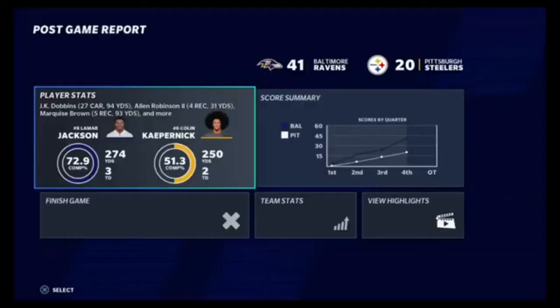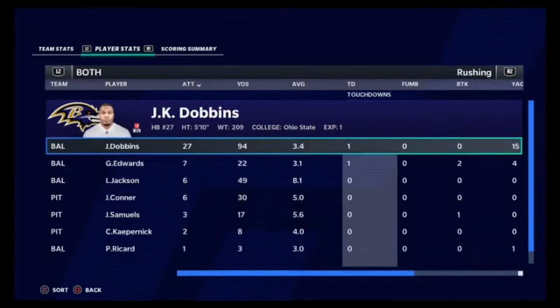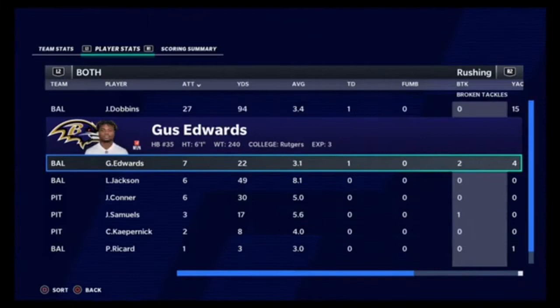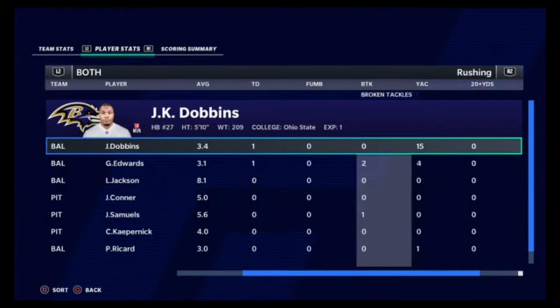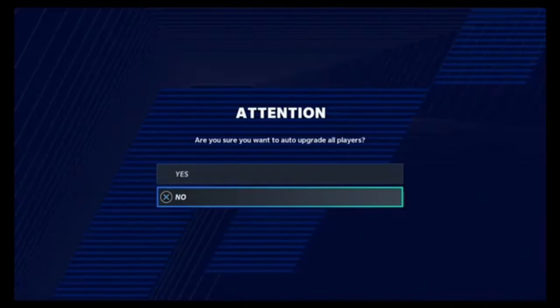Lamar's stat line: 274 yards, three TDs, zero interceptions - that's what we want to see. JK Dobbins had 94 yards and one TD. Gus Edwards also had one TD. The yards per carry isn't bad - Lamar Jackson had actually eight yards per carry. It's a nice called game. Next week against the Bengals, it should be way better.